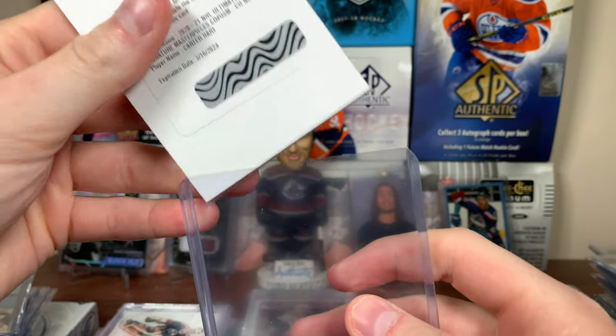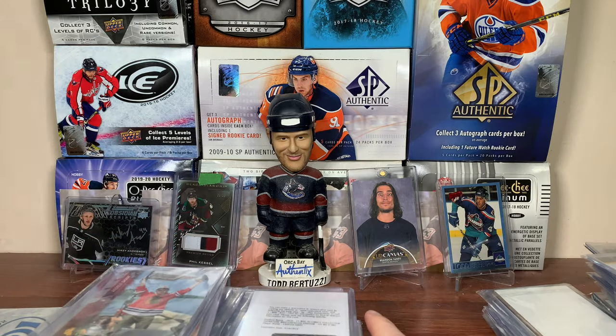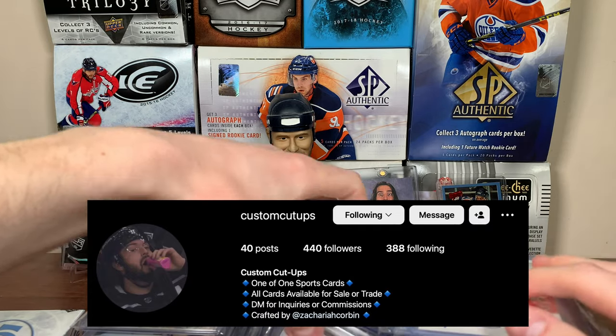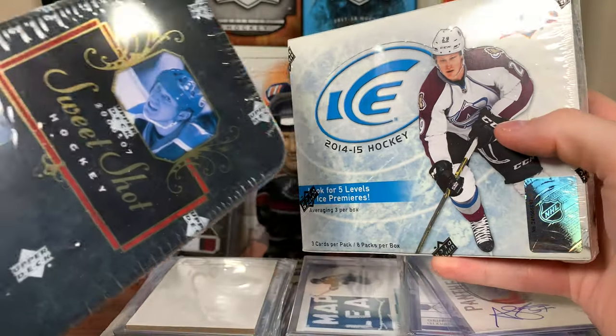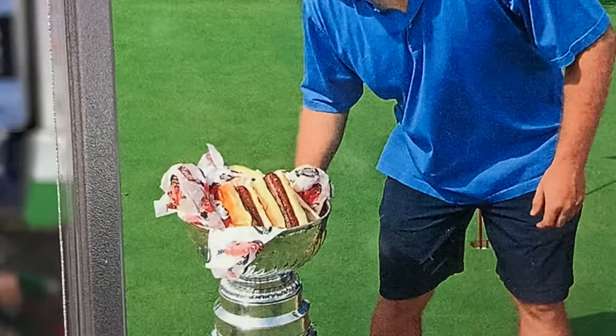I mean, what the heck is this package? He said it was close to James and Andrew's packages — he wasn't lying. Zach, thank you so much for your support. This package is absolutely ridiculous, so many awesome cards here. Zach's definitely a loyal viewer who knows what I like. Be sure to go check out his Instagram — some really awesome custom cards. Thank you so much. Stay tuned for more breaks to come, including 14-15 Ice and 06-07 Sweet Shot courtesy of Zach. Thanks for watching, I'll see you guys later.